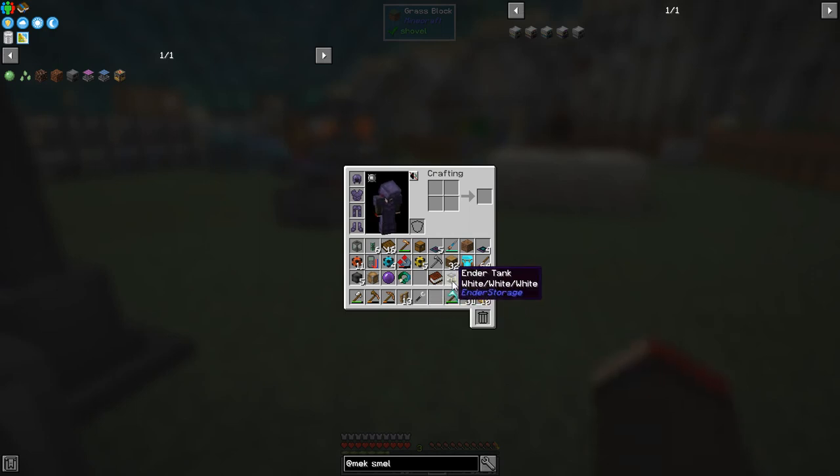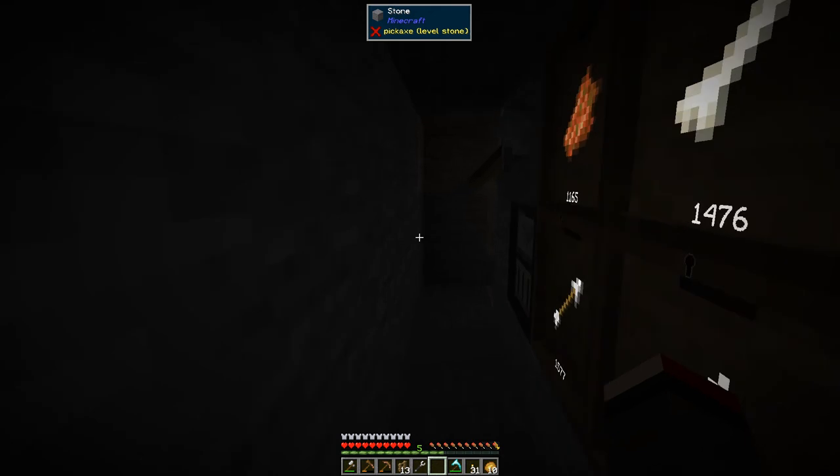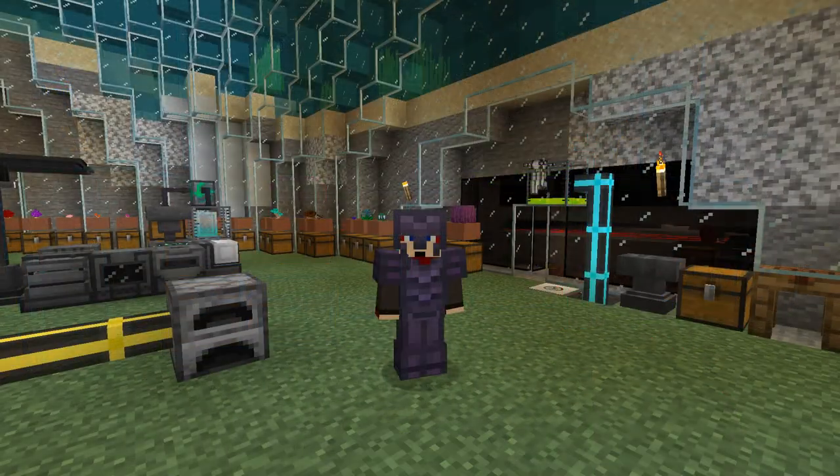Quick review of the blessed earth: we're getting all sorts of drops — raw chicken, nautilus shells, tridents with Loyalty, fish, and what sounds like beef from a cow. Animals are coming in fairly quickly. I think the blessed earth is probably my best achievement today. That's it for this episode — I hope you've enjoyed it. You can hear mobs getting ground in the background. Until next time, all the best, bye for now!